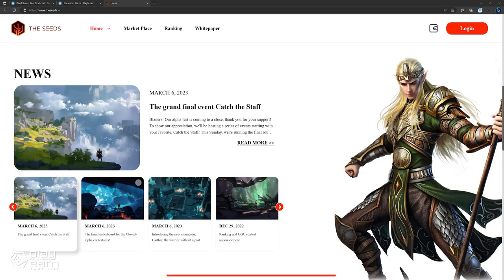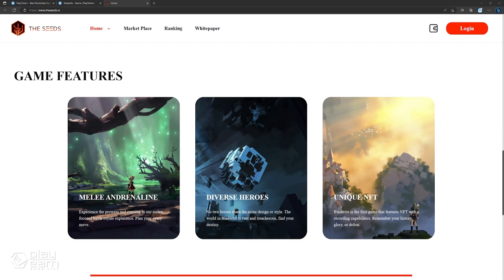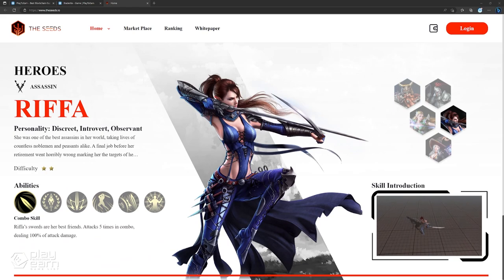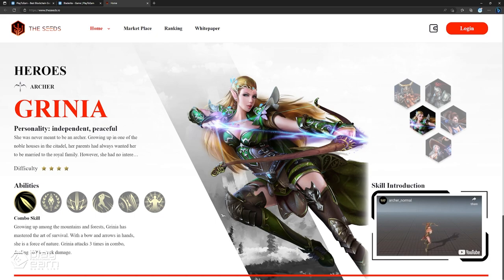The game is powered by blockchain technology, which means you can own your in-game assets as NFTs and trade them on the marketplace. You can also earn crypto by playing the game and participating in tournaments and events. The game is partnered with Google Cloud, which ensures a smooth and fast gaming experience for players worldwide. If you want to try out BladeRite Retribution, you can download it from their website and join the open beta period. The beta will last until mid-May, and the developers are looking for feedback and bug reports from players — a great opportunity to test the game and help shape its future development.